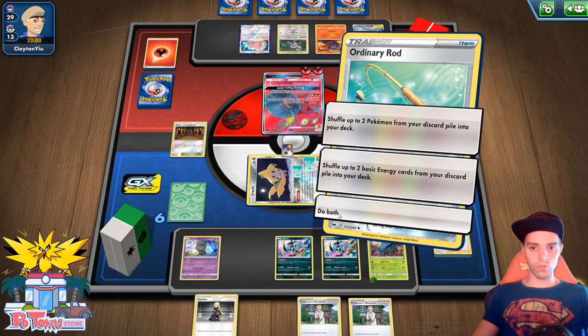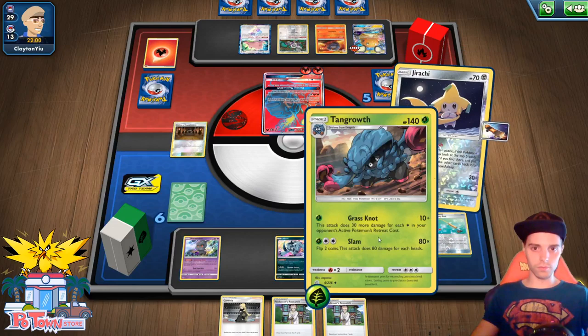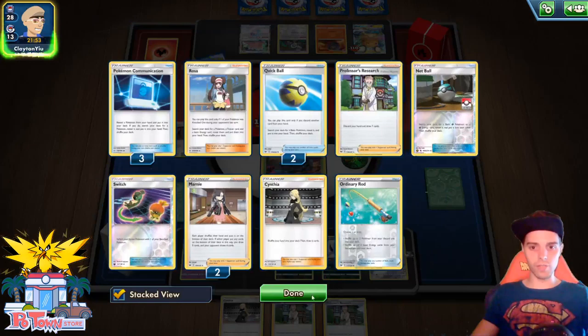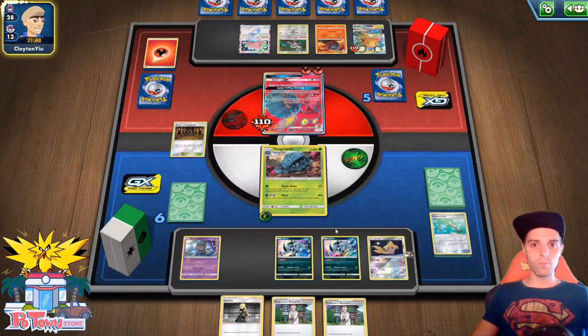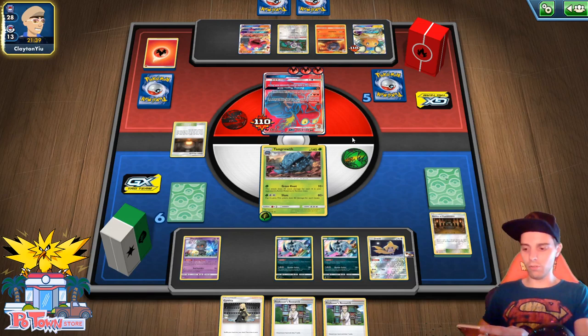We will put down Shrine using the Ordinary Rod, getting back the Tango Road line as well as an energy. Retreat. This is not looking good — we don't have another Tango Road ready, unfortunately. The good news is the Shrine is already starting to put in some damage. He's probably going to overlap it right now. Just going to check a Magcargo list — how many Switches does a Magcargo list run?